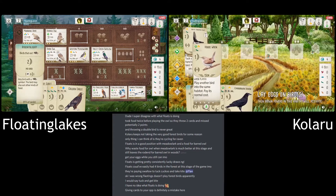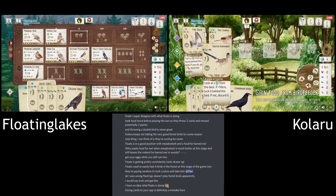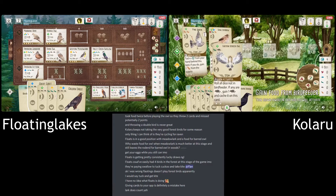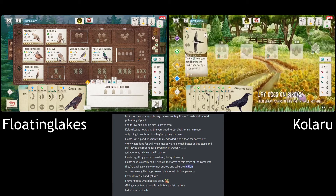They keep looking at it, so I'm wondering if they're considering playing that — it's seven points, so it might not be a terrible idea. Oh look at Floating — they just got another Golden Eye there. They have the perfect card draw for this Rodentologist bonus. They really could have scored quite a bit of points.